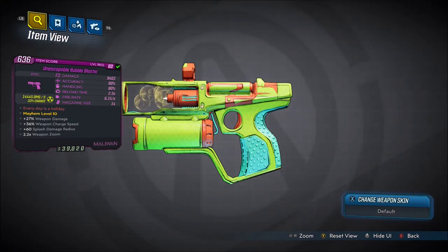Red text is 'Every day is a holiday.' Stats include plus 27% weapon damage, plus 36% weapon charge speed, plus 60% splash damage radius, and 2.2 times weapon zoom. Damage is 9403, accuracy is 80%, handling is 80%, reload time is 2.3 seconds, fire rate is 6.15 per second, with a 14 mag size.